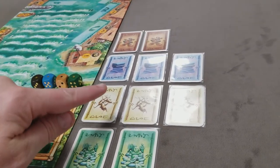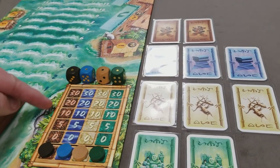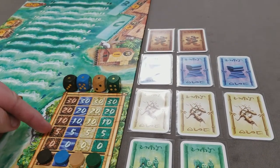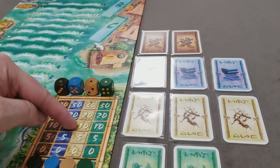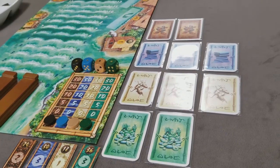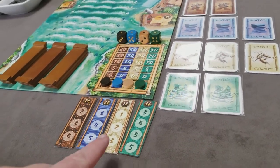They can select any of the available shares and pay the current price. The minimum is five, so even if the price token was below that amount they would pay five. If it was above, they would pay the actual value of where the price token was, and then take the chosen share face down into their hand. Buying a share is optional for the harbormaster, but the next two privileges are mandatory.